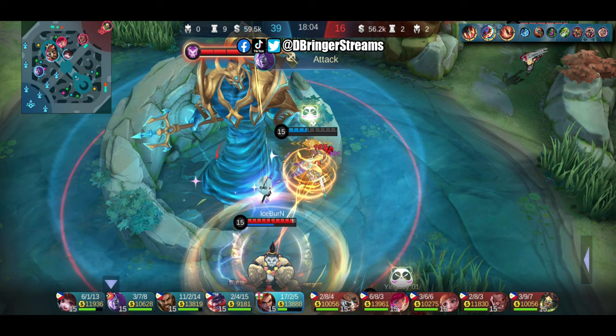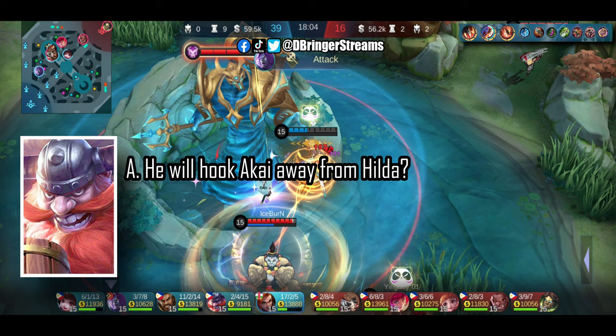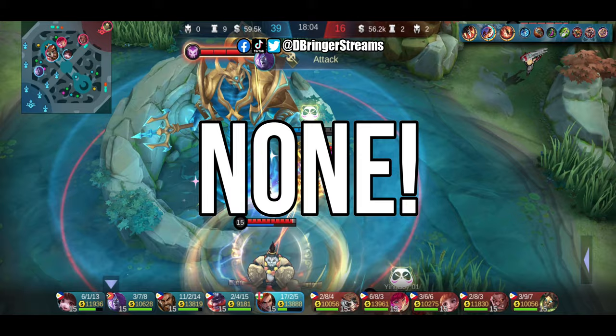Let's have a quick quiz. What do you think Franco will do to save Hilda in this situation and turn this around? Will he A) hook Akai away from Hilda? B) flicker in and use his ultimate against Akai? Or C) imitate Akai and spin like a Beyblade? What do you think is the right answer? The answer is none — because Franco did absolutely nothing. Good thing Moskov was able to take the Lord.